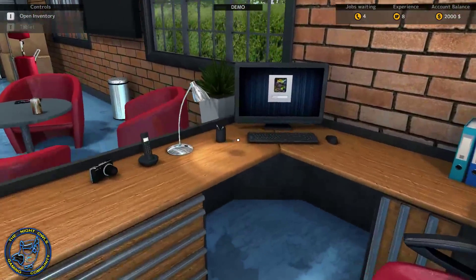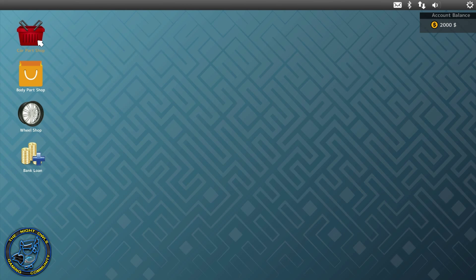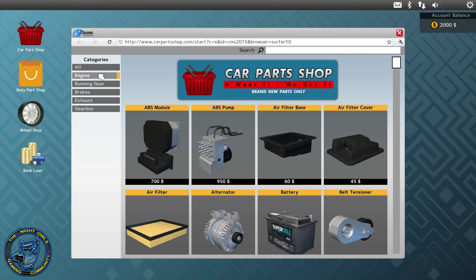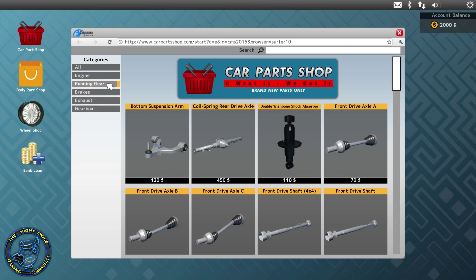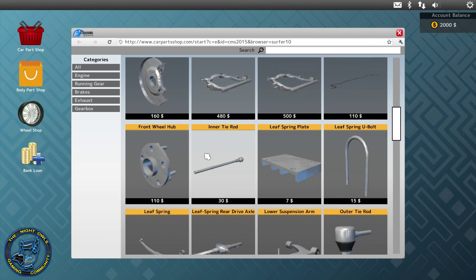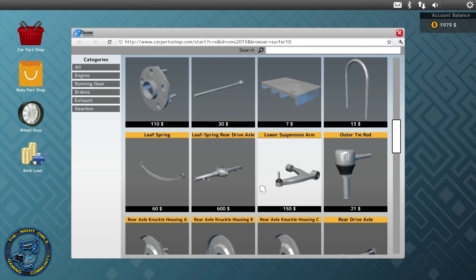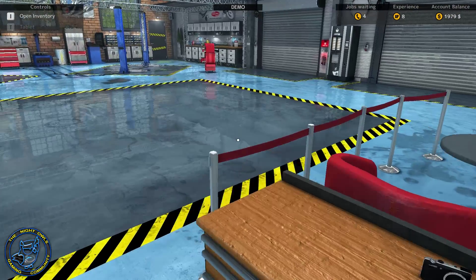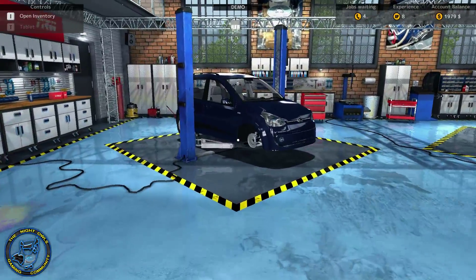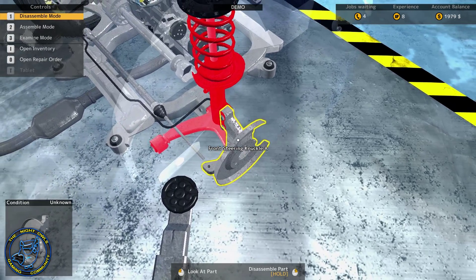Come over here to our computer. Car parts - running gear. Let's see, where are you? Outer tie rod - yes, there we go. Buy the outer tie rod. Let's get back in here.